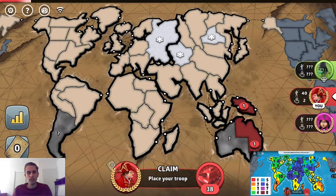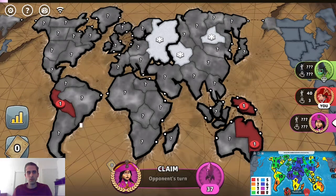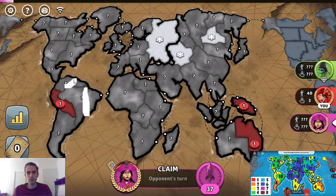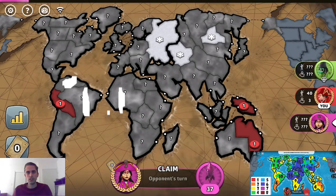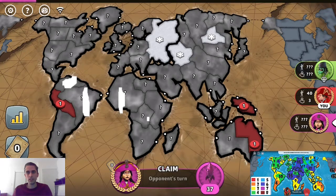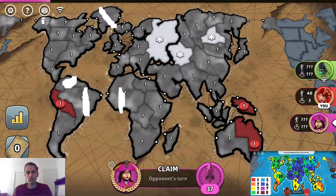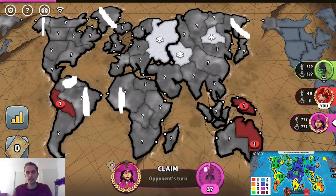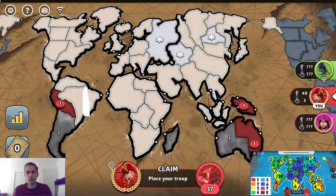So now there are two things I can do. When someone takes Argentina, I like to take Peru. The territories you want to avoid on this map would include Brazil, Argentina, and North Africa — these territories are connected to a lot of things and are choke points around the map. For a lot of these choke points, you want to try to select these areas last around the board when you can.